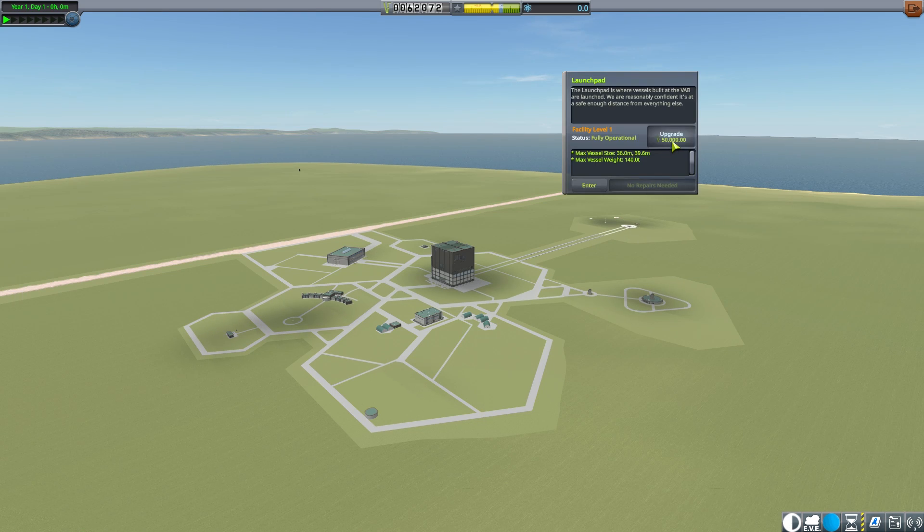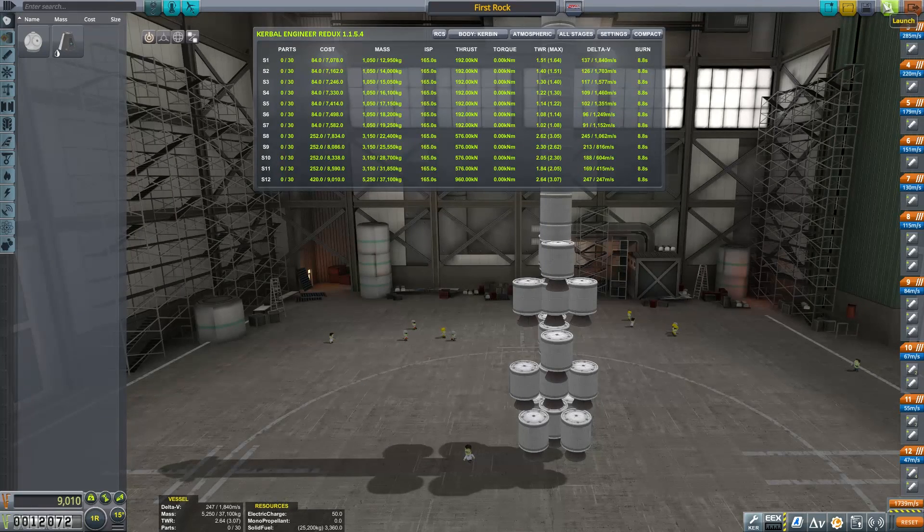The starting tech means that the only rocket part available to me is the flea engine, the least powerful of the SRBs. After slapping on four goo containers and a parachute, I filled out the rest of the available 30 part count with flea engines.